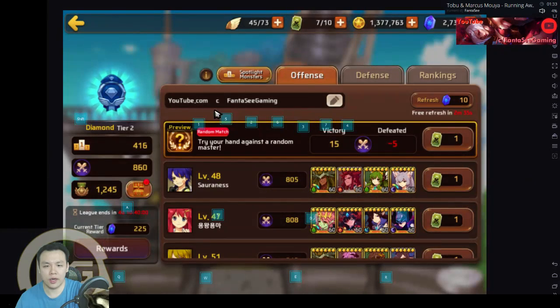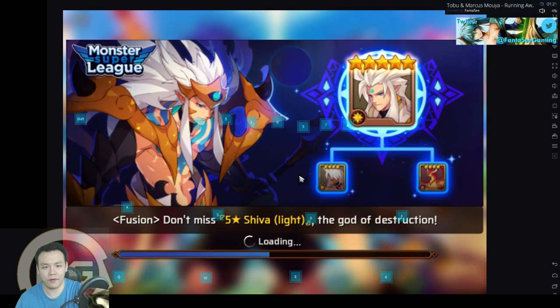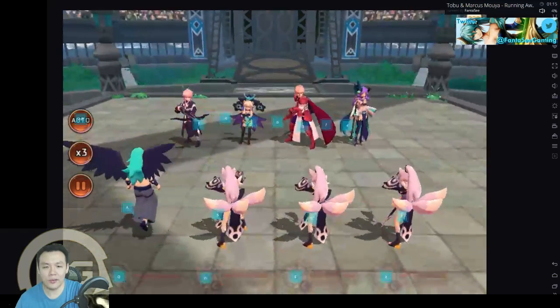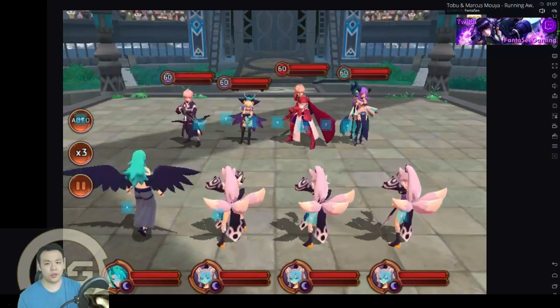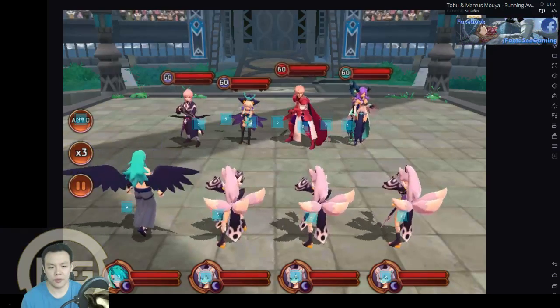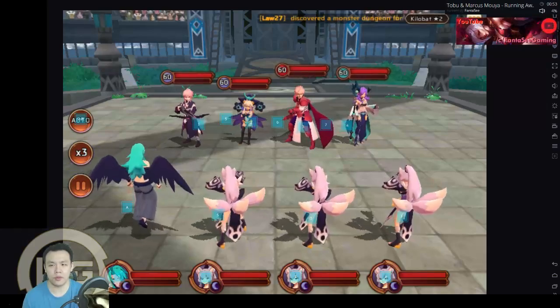I'll show you kind of how I set it up in the game — we can enter a random Astro League battle and see this as well. I picked a really easy fight. Now you will need to have an emulator that has this function. I know Knox has it because I'm currently using it. I think some people use Mimu. I know KO Player also has this function, and I'm not sure if Bluestack has it — I remember Bluestack not having this function.